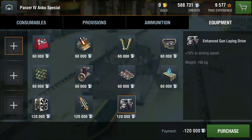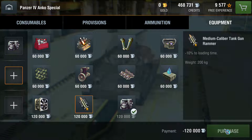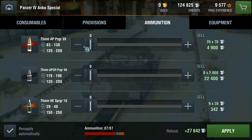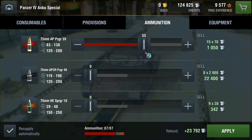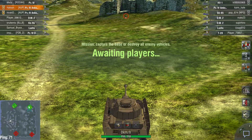Either way, here's the loadout you should have for this tank. You buy enhanced gun laying drive, gun rammer, and your choice of optics or additional grousers. You load mostly AP rounds and a little bit of APCR and HE rounds to handle higher tier tanks. Do not load too many APCR rounds because gold spamming is for noobs. Now on to the gameplay.